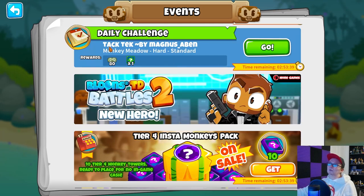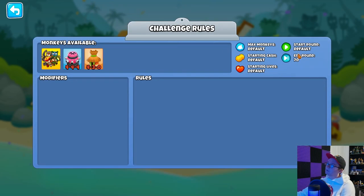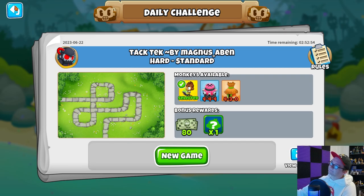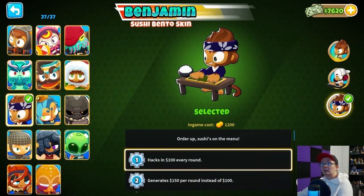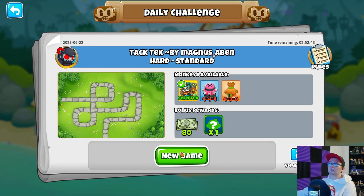Let's go into the Daily Challenge, which is Hack Tech by Magnus Abin. It's on the map Monkey Meadow, Hard Difficulty Standard. Rewards: 80 Monkey Money, random Insta Monkey. Interesting — you're allowed a Hero, attack shooter, max 4-4-4 so no Tier 5s, and a 4-3-0 Village. There's no limit on how many Towers you can place, but you're going to round 70. All that considered, let me switch heroes to Geraldo. Geraldo just makes sense for this. Let's get this Daily Challenge started.